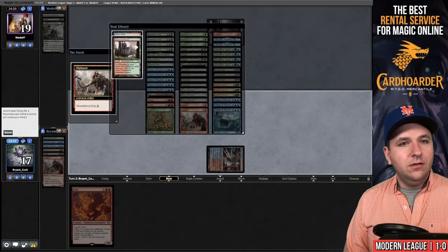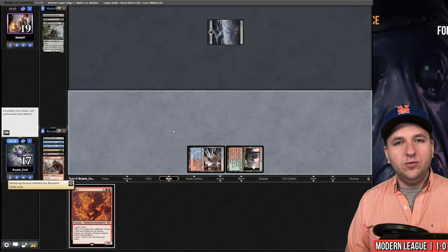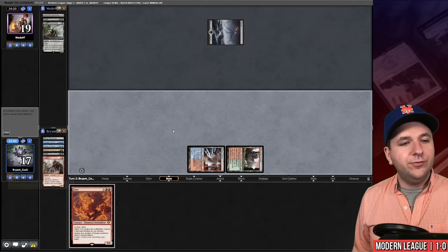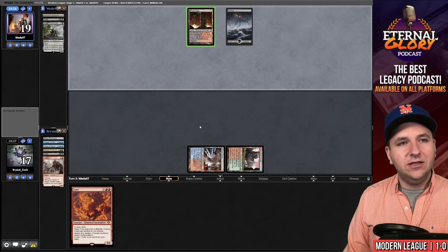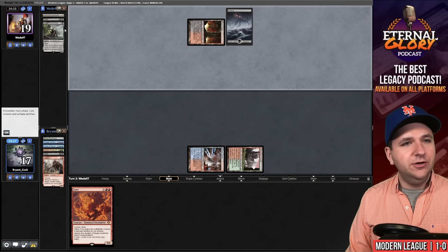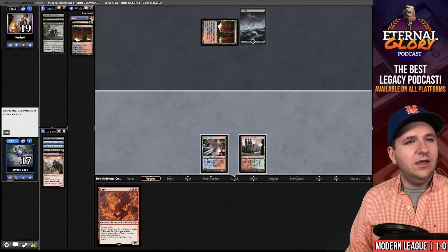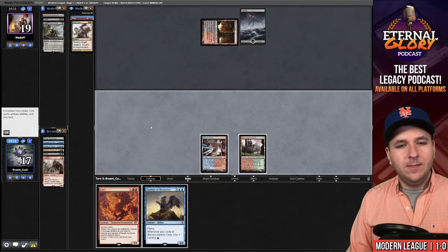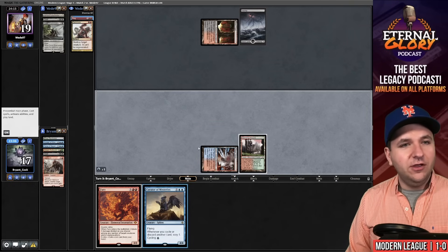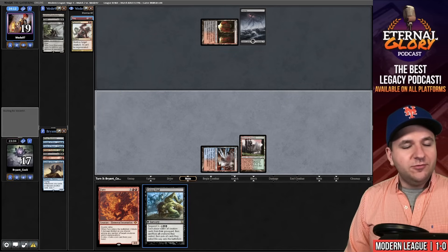Cycle the Oliphant and grab Stomping Ground. Play the land. We are at least two draw steps away from winning this game — I need land number three and to draw one of our remaining cascade spells. We have seven of those left in our deck. We know about Fury, Terminate, and one unknown card. We draw a Curator of Mysteries for the turn and cycle that looking for our third land. I drew the worst possible draw on the deck.